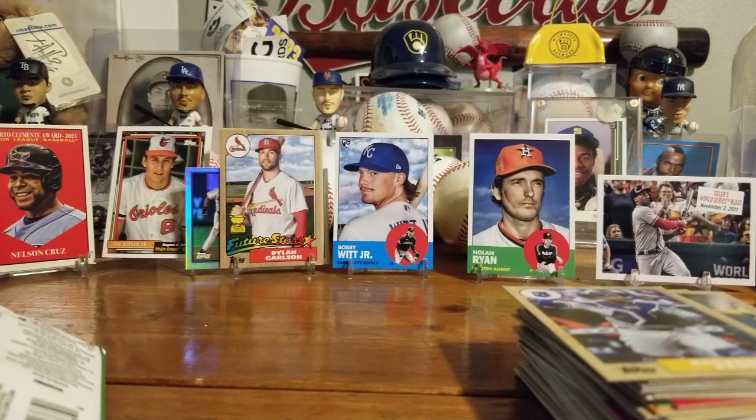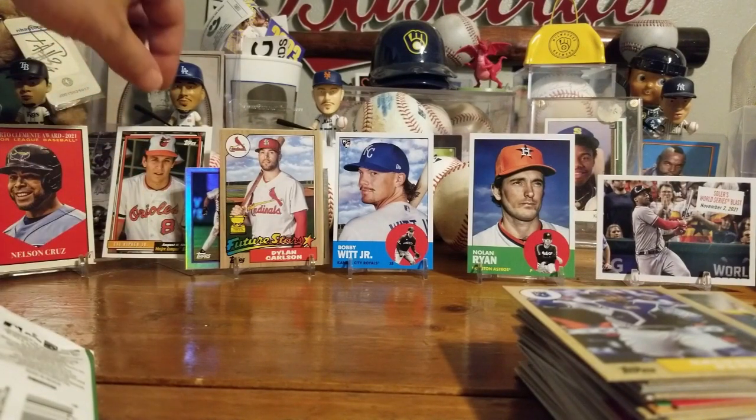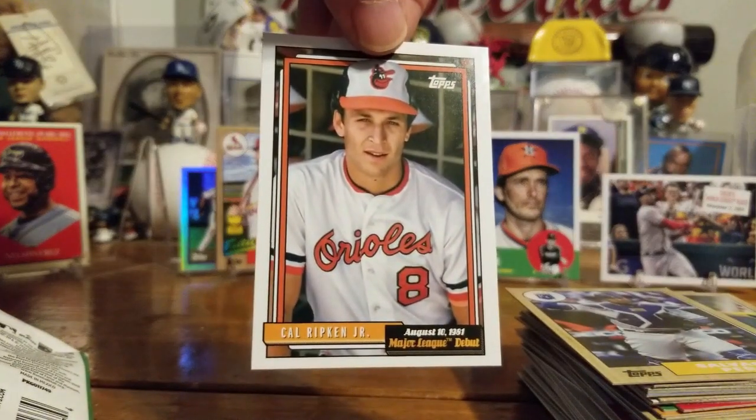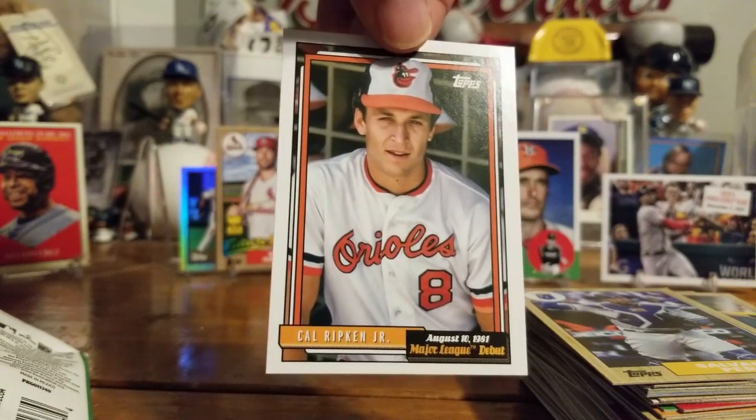Best card in this stack — I'd have to say the Cal Ripken, Cal Ripken because I didn't have this one and I know I need it for my set. That's a beautiful card — the orange border and everything, the white — that's so cool.